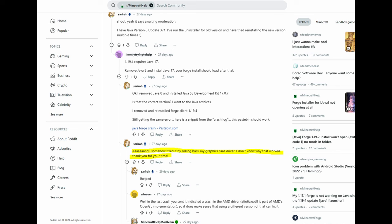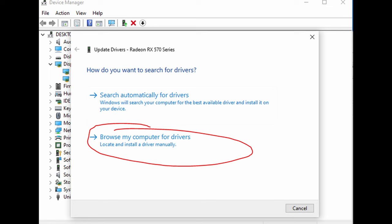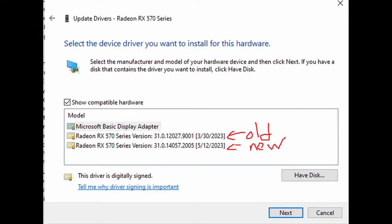They don't know why that worked, but it did. So I decided to try rolling back my graphics card driver. This is the Device Manager — I have a Radeon RX 570 series. I click 'Browse my computer for drivers,' then 'Let me pick,' and before you do this, go to your corresponding driver software and find an older one. I downloaded an older one, clicked it, it installed the older graphics driver, and now Minecraft works for me. So that's the solution to fixing exit code 1 in 2023 if all other methods on YouTube didn't work. Maybe this will work for you — it definitely helped me.